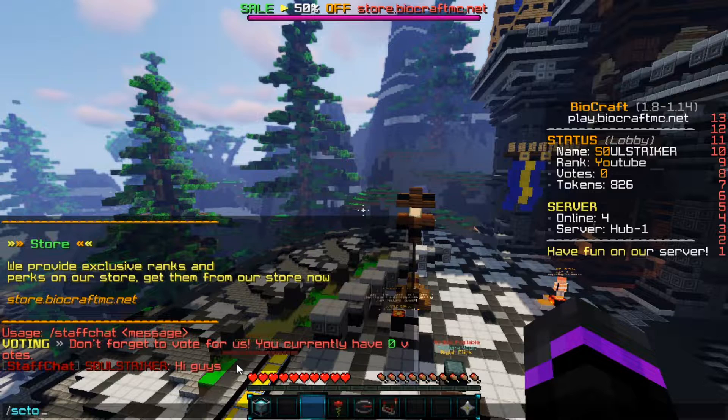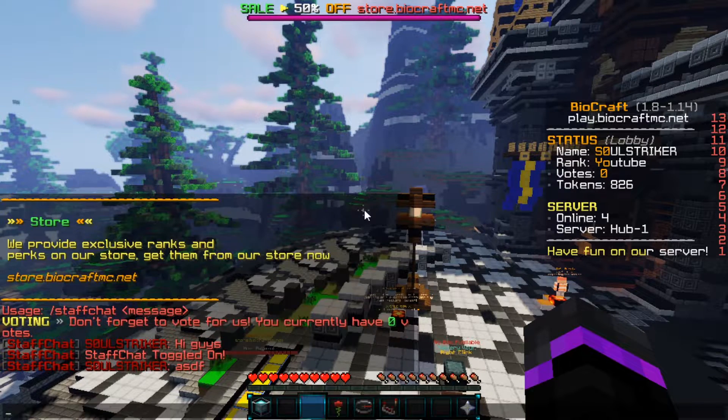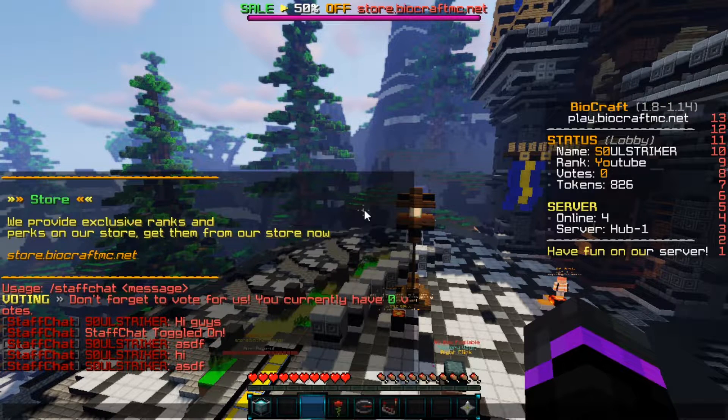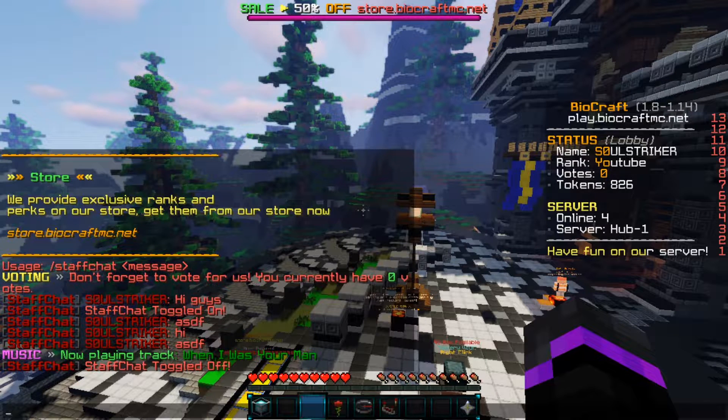You can also toggle it as well. So when you toggle it, you're going to be automatically talking in the staff chat — so no matter what you say, that is going to be in the staff chat — and then you can just toggle it off with the same command.